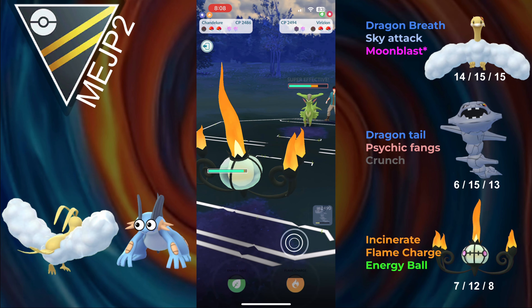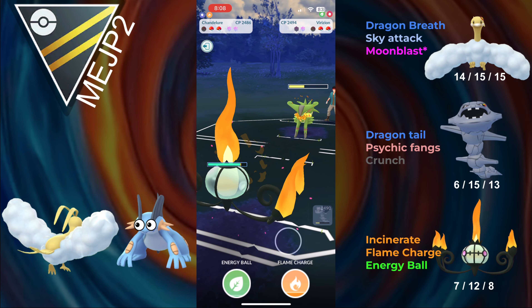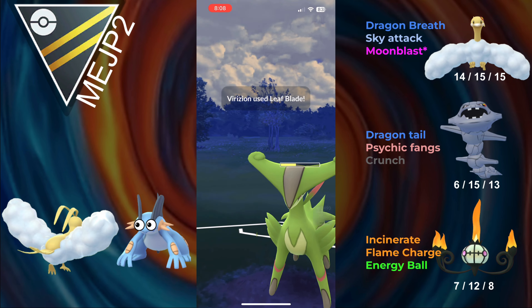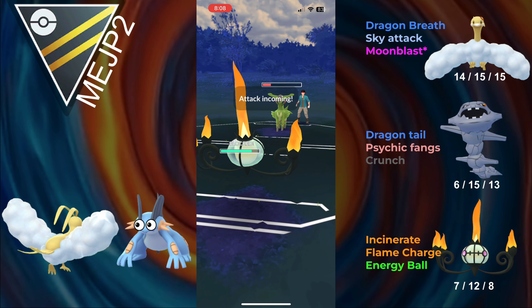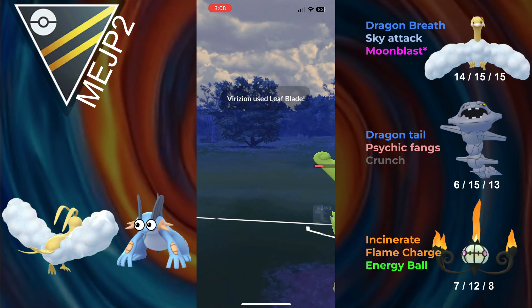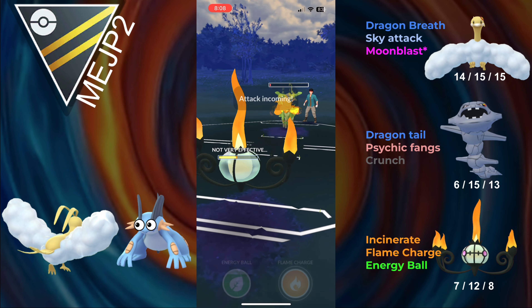They switch into Virizion though. With the Incinerate buff, we're actually going to be able to fully farm him down. They farmed up a lot though. I'm worried it's a Stone Edge, so I do shield, but they go for Leaf Blade, making it fairly obvious I don't have Stone Edge. I can save the shield — they're going to go for a Leaf Blade, and I can just get a full farm down.